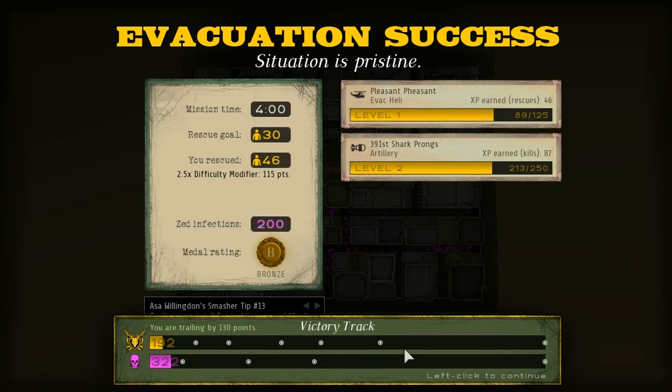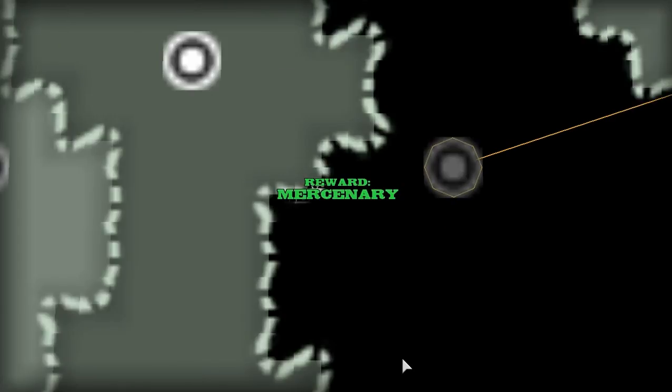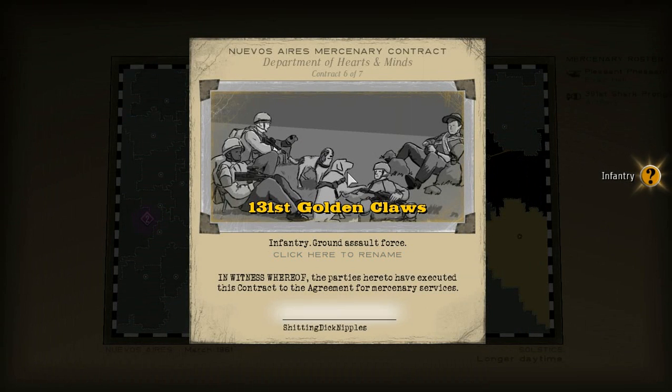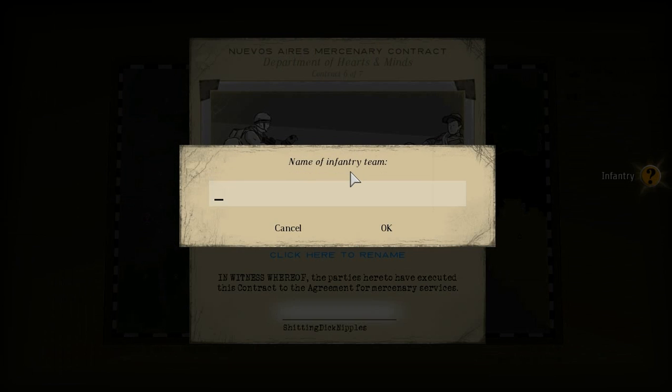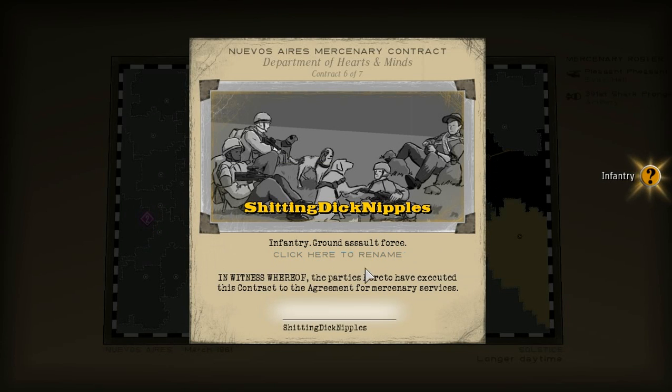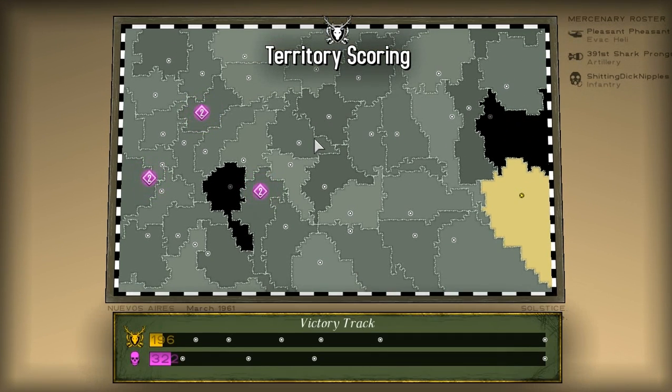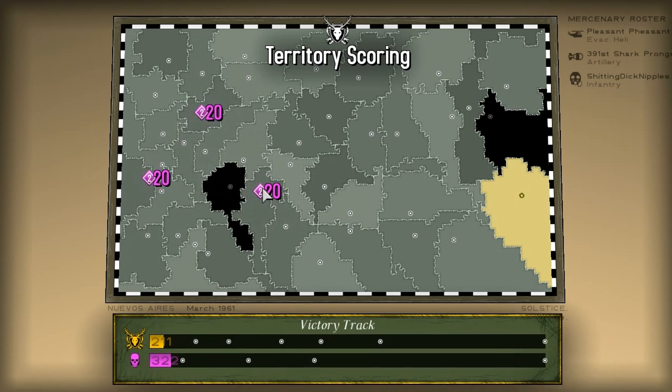Unfortunately, this is the victory track for the campaign, and you can see the zombies are pretty much handing it to me hard. But having beaten that level, we've unlocked the next resource that we can use — we've got this infantry squad here. We can rename them if we want to. Let's name them the Shitting Dick Nipples. We'll assign them and they'll join our posse, and then we'll go to another zombie outbreak as soon as the victory track finishes updating.